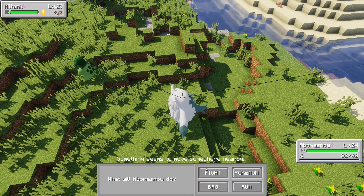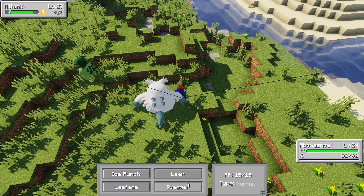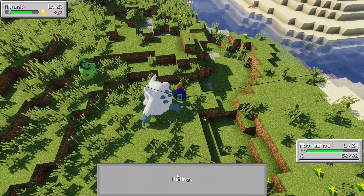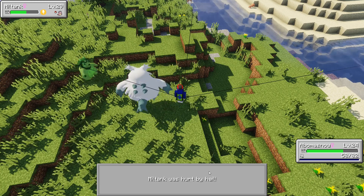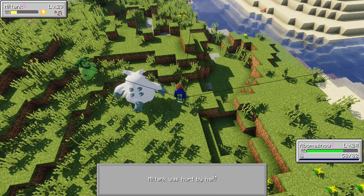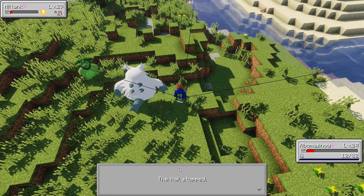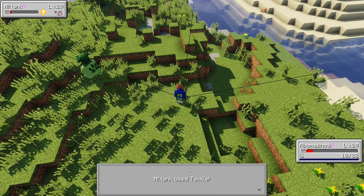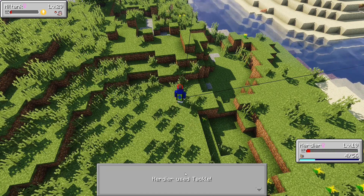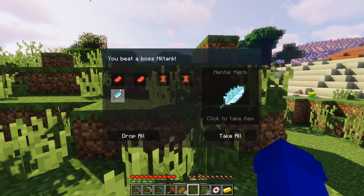I'm gonna use my strong guys — I'll use ice punch. I don't know if that's good against Miltank, but it could be. Leafage is gonna work though — I figured out the move that's good with this Pokémon and it seems to be leafage. This boss is going down! It's about as oofed as oof is coming — and we took it out! Amazing.